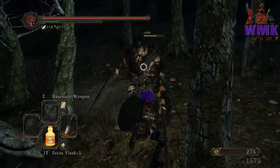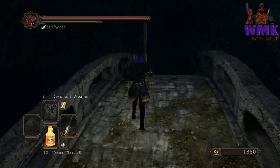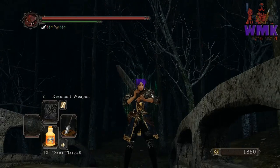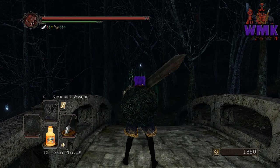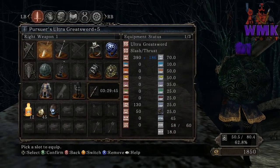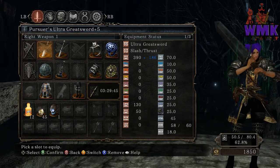All I'm really doing now is basically showing you the Ultra Greatsword. I want to get a retexture for the Ultra Greatsword — I think that'd be pretty sweet. Maybe put WMK on the side of it. I think that'd be pretty awesome. Anybody want to do that and shoot me one, I'd be more than happy to put them in my next video.